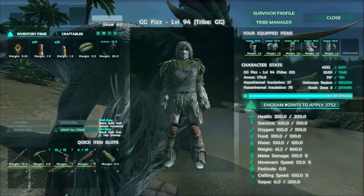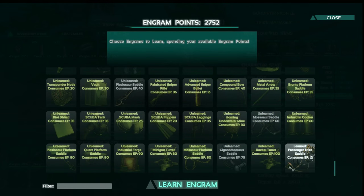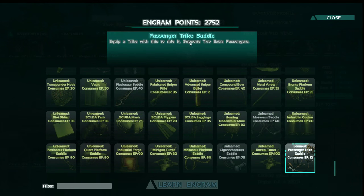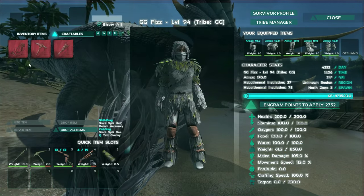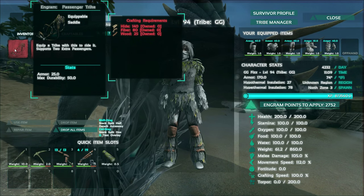If you look at your engrams it is all the way at the bottom, just like every other mod, and it is called Passenger Trike Saddle. It costs 12 engram points — not too bad. You only need: 140 hide, 80 fiber, and 25 wood.